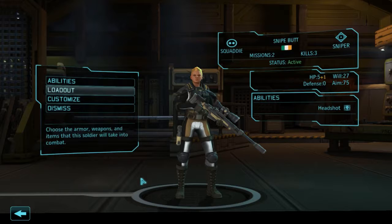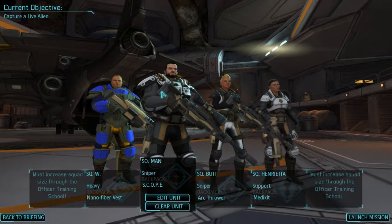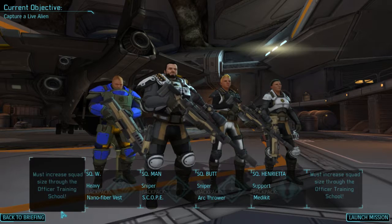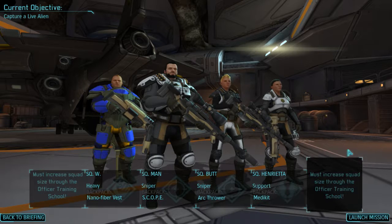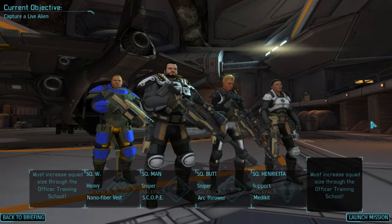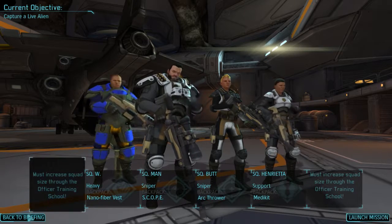That means Snipe Butt is going to have to be our arc thrower carrier — getting up close and personal and stunning aliens. So our squad for next time is Squaddie Alex W, Squaddie Handsome Sam, Squaddie Snipe Butt, and Squaddie Henrietta. Thank you for tuning in! If you'd like to be a member on the squad, leave a comment below. We'll probably be upgrading squad size in the next video if we beat the next mission. Have a fantastic day, bye!